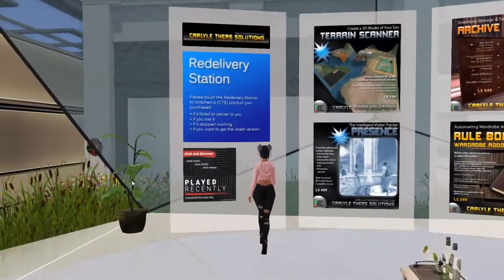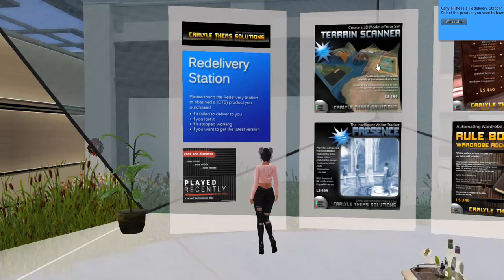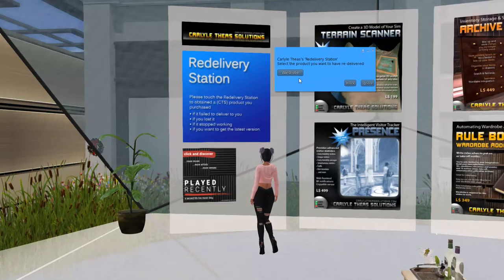I want the redelivery station, because it says to touch if it failed to deliver, you lost it, it stopped working, or if you want to get the latest version. I want the latest version, so I'm going to click on that, and then this little pop-up comes up and I'm going to have it redelivered.